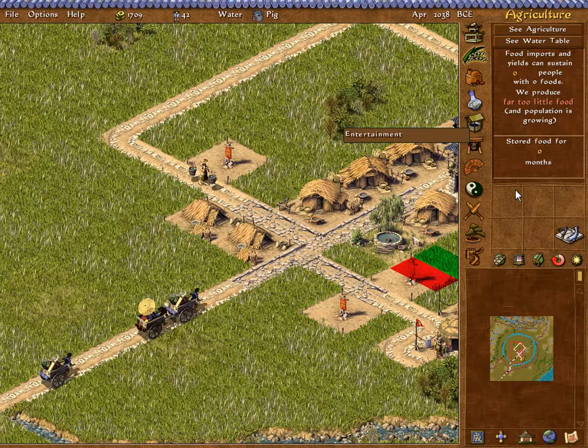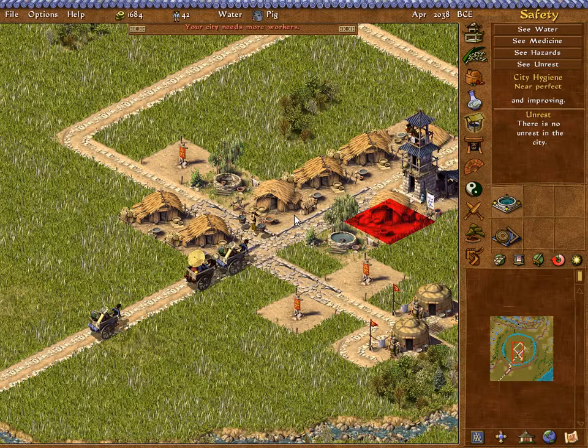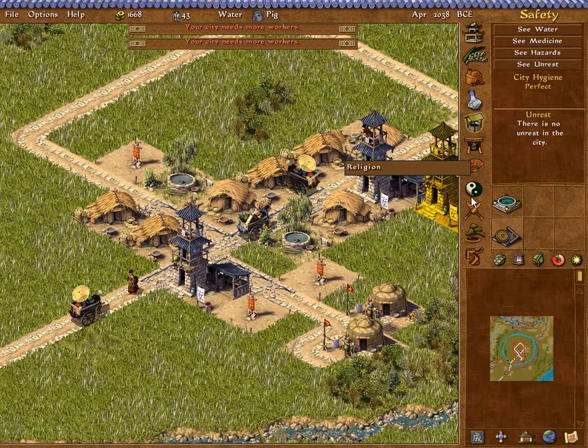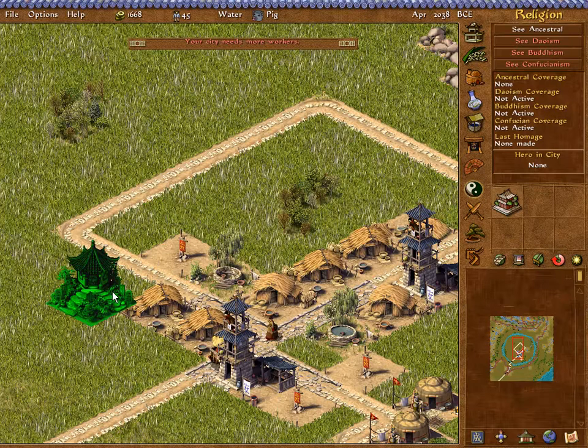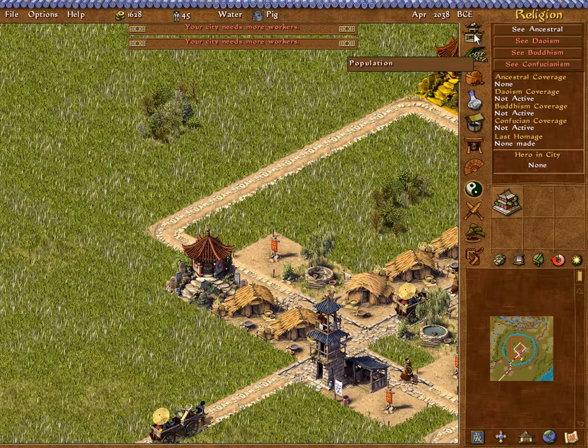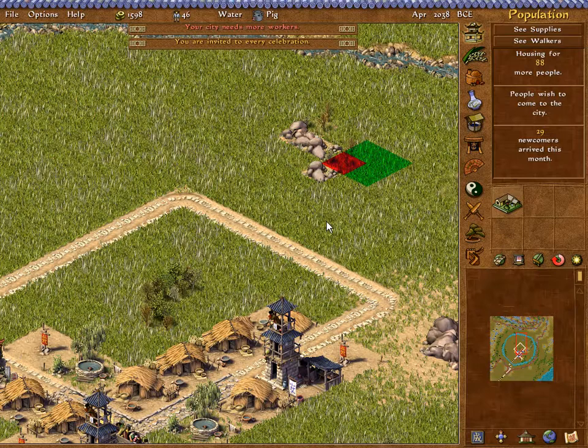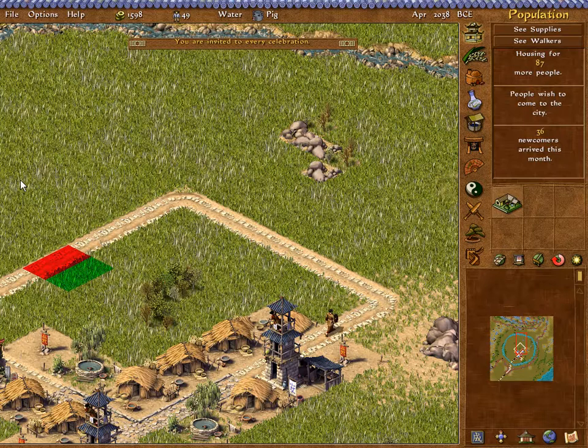Let's get another hunter's tent — one just isn't going to be sufficient. Let's try to get two. I'm going to put another well here; I think this also lets people go get water. And we'll put an inspector's tower right there. We're not at a stage where we need military or anything like that, but people always need religion — at least in this particular setting. So we're going to go ahead and get an ancestral temple, and keep on bringing in those workers as soon as possible.